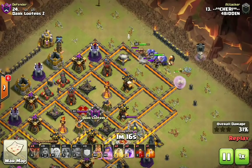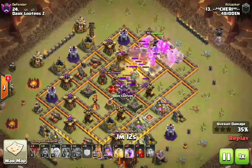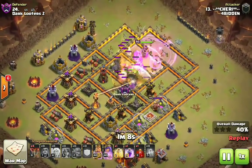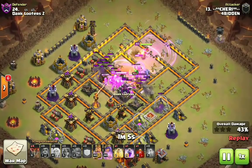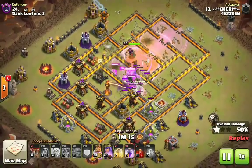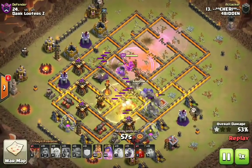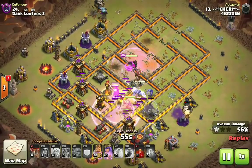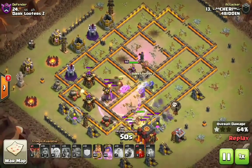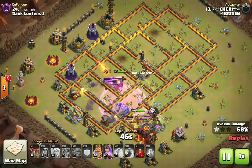The Valkyries are going to beat through the wall — there are absolutely no wall breakers, no jump spells on this attack. The reason why some people are saying this attack strategy is even more powerful than something like Witch Slap is because on a Witch Slap attack, two of your elixir spells out of five are just jump spells. On this attack you don't need them — it's Rages and Heals. The Valks under Rage basically one-shot a max wall at Town Hall 10.